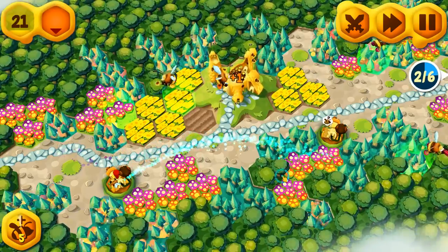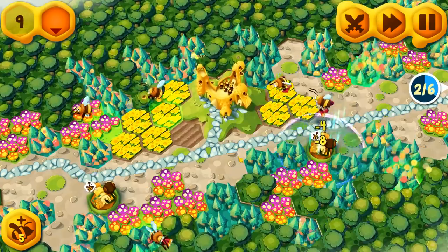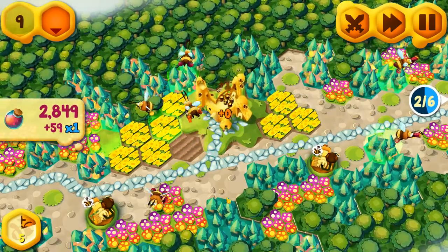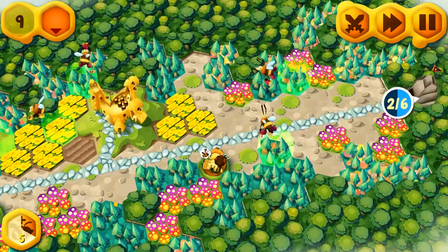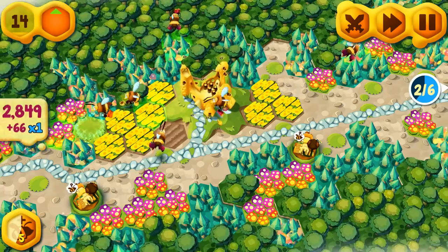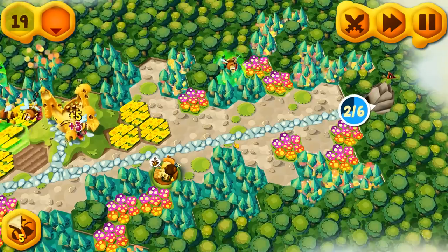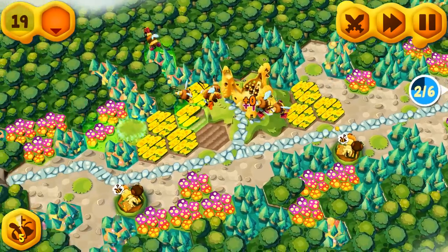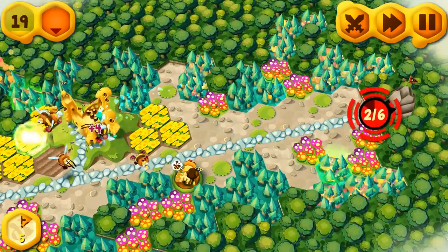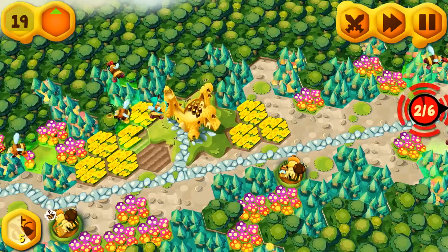Let's go ahead and collect more honeydew. Upgrade this. Just want to make sure we're getting all the honeydew before the sixth wave. Looks like we're doing a fairly good job — our nectar's nice and full. And don't worry, we'll play a new level after this. I know I don't want to repeat content too much here. New bee. Because we're about to be attacked here.